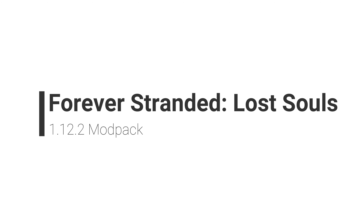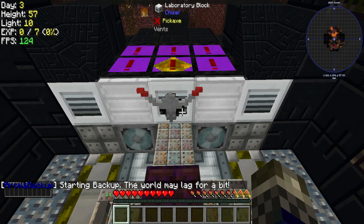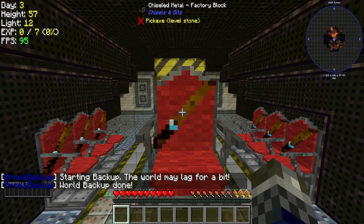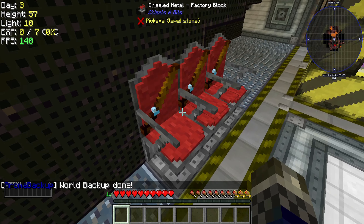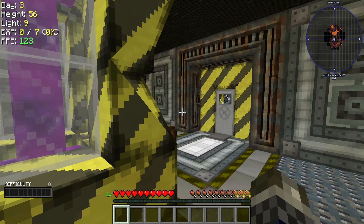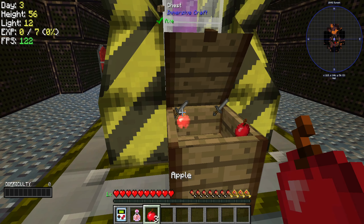Number 1: Forever Stranded — Lost Souls. Most will be familiar with the original Forever Stranded modpack, in which you crash-land a space jet plane onto an arid planet. This modpack is the successor, placing you in a brand new world in a similar situation. After getting the ship back up and running on the last planet, the hyperdrive went into meltdown, causing you to be where you are now — pretty much the same situation.